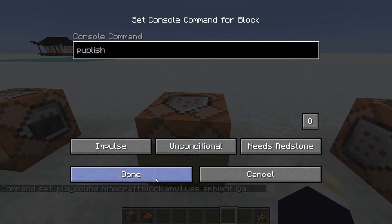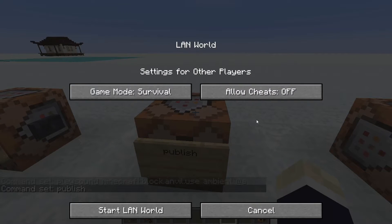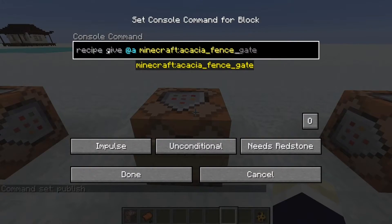The publish command: put it in the chat and it instantly puts your world on LAN so other LAN players can join your game. You can also go to your pause menu and open to LAN for more options.